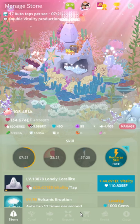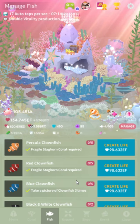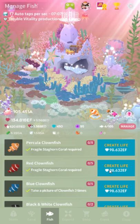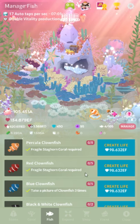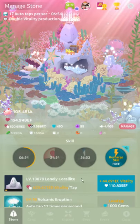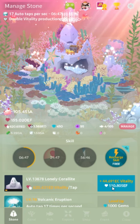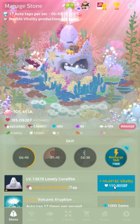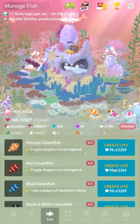If you want to progress fast in Abyssrium, that's pretty much all you need to do — play it once daily, do those tasks, spend your gems and pearls the way I described. Also definitely buy a fish whenever you can, because that's the fastest way to increase your total vitality earnings. If upgrading the coralite is cheaper — if getting 25 coralite levels is cheaper than a fish — you can tell by multiplying the shown cost by 100 and comparing that to the fish cost. If the fish costs less, go for the fish; if the coralite costs less, go for that.